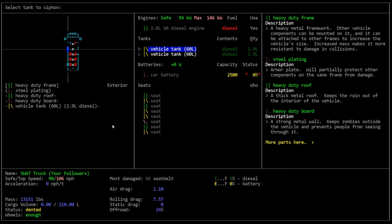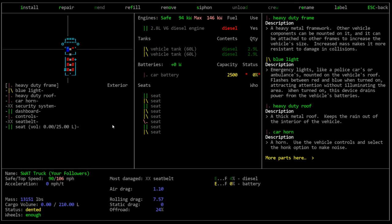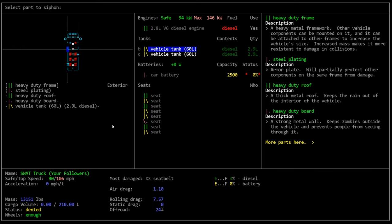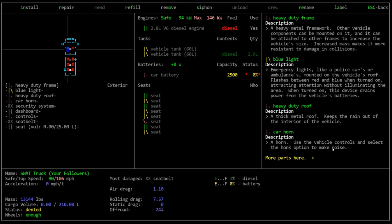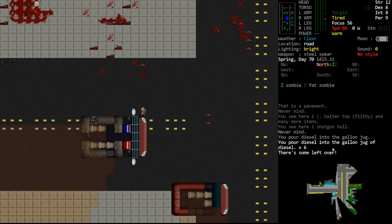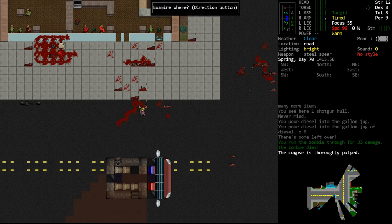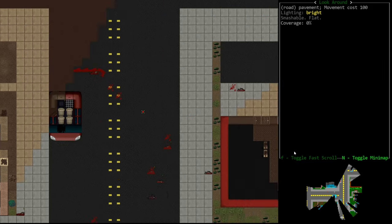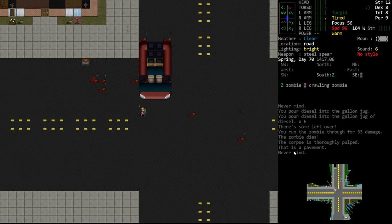We can siphon a few different ways. We can activate our rubber hose and it will prompt us - it actually auto-selected the vehicle. We could select a tank and pour it into a container. Alternatively we can go into the vehicle menu, hit the S key for siphon, select a particular tank, and pour it into our gallon jug. There's still room in our jug so we'll siphon some more. Anytime you get a 'left over' message it means you were not able to empty the tank.